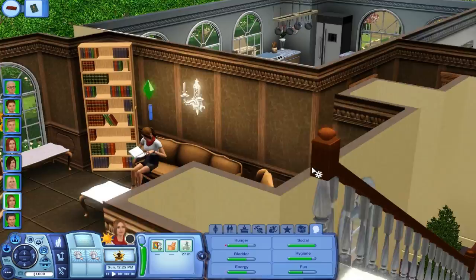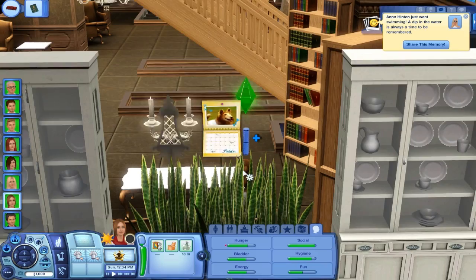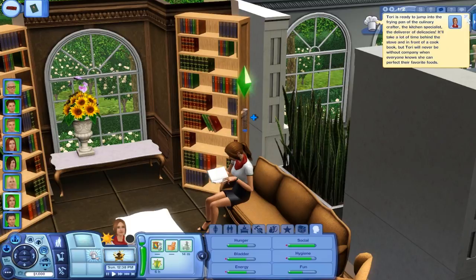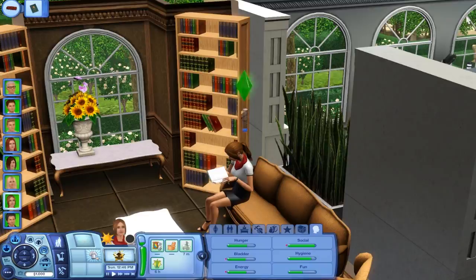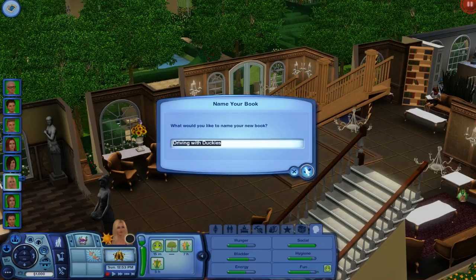Tori is ready to jump into the kitchen. By the way, these three — actually four — rooms are going to be locked only for Tori. Where's Anne? She's not home yet. Allison, Claire, and Anne have to go home. Ezra's already home and writing — he made a new friend with Henry already. That's so nice.